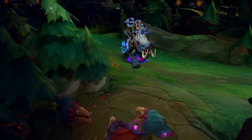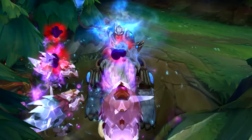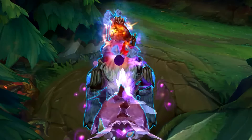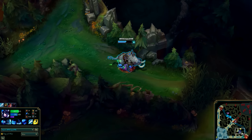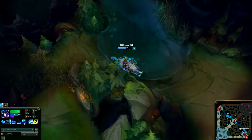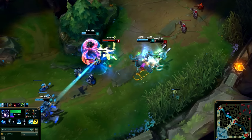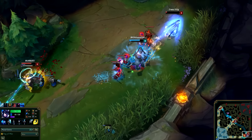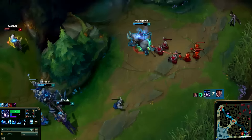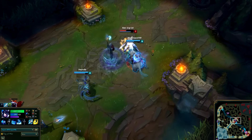Sejuani the Winter's Wrath is a CC machine in the jungle who sustains well thanks to her passive Frost Armor, and with Flail of the Northern Winds she clears jungle camps easily. Her ganking potential is really scary — she initiates with Arctic Assault to knock enemies up briefly, then slows them with auto attacks, then uses Permafrost to slow them even more. If that's not enough, her ultimate Glacial Prison is a flying bola that travels great distances, stunning and slowing the enemy team. Her strong magic damage makes Sejuani a great tank to complement an attack-damage-oriented lineup, though like Amumu she isn't the top duelist in the jungle.